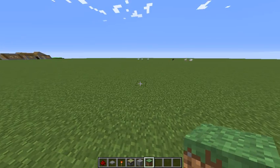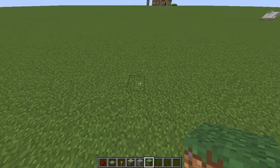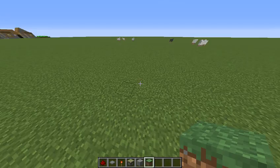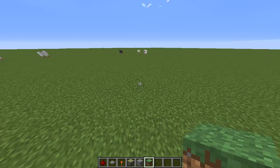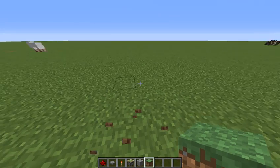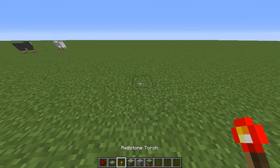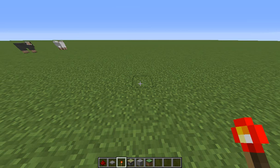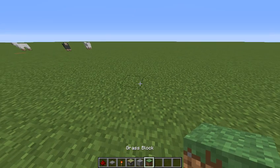Basically, what I'm going to do today, for the first episode of this little series, is try building a 2x2 piston door in one minute. I have tried this before — I did it in 47 seconds when I tried earlier. So these are all the things I'm going to need: Redstone, Pressure Plates, a Redstone Torch, some Sticky Pistons, a building block, and this is just to fill in for the ground.